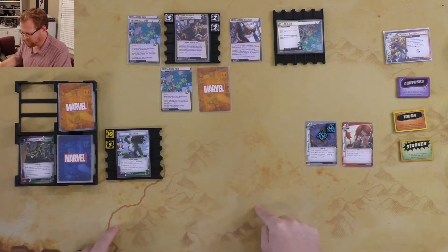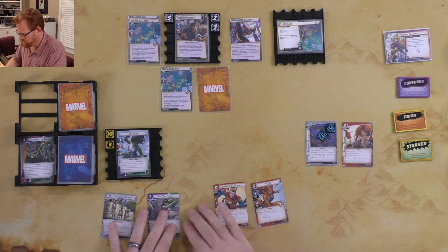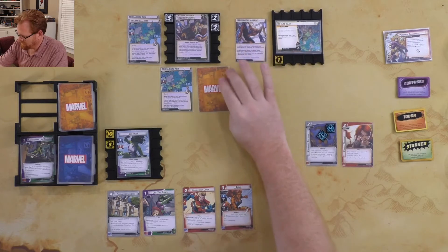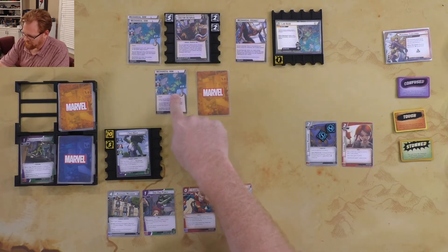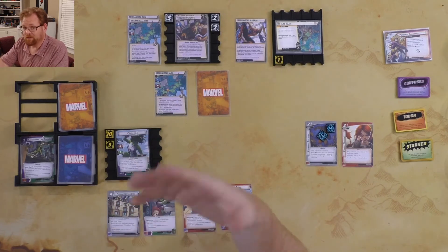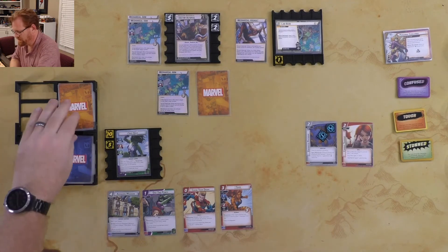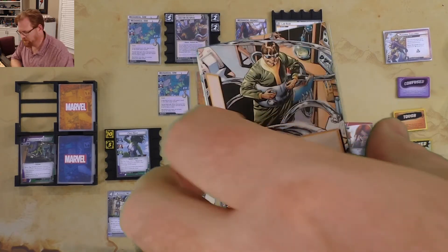She-Hulk draws four cards: one, two, three, four. We got Chase Them Down, One-Two Punch, and Avengers Mansion. Going to the villain side — first, we put a threat on Lab Raid. Doc Ock sees She-Hulk out there; Doc Ock doesn't attack himself, the Mechanical Arm attacks in his place. The Mechanical Arm has Guard. It's attacking for one — the villain's stage number — plus a boost card of two, so I'm going to take two damage from the Mechanical Arm.